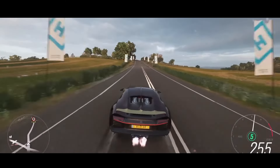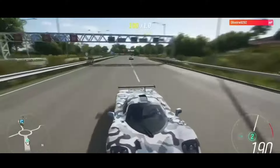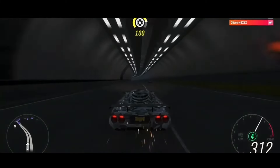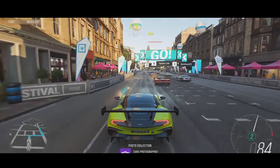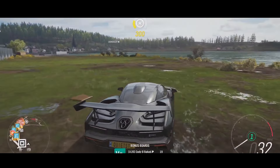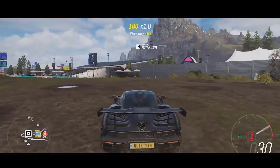Forza Horizon 4 takes you to the heart of the UK, offering exciting races in a constantly changing seasonal environment. Winter roads are icy, spring brings puddles, summer features fast tracks, and autumn presents muddy paths. This seasonal change adds dynamism to the game and requires constant adaptation to new conditions. You can explore a vast open world, participate in festivals and challenges, and collect and customize cars.